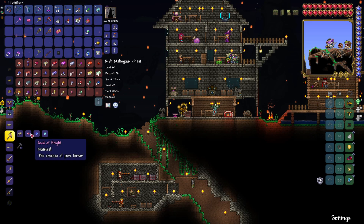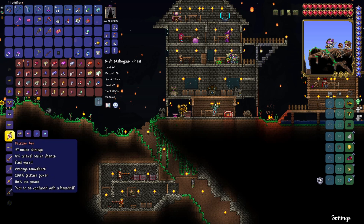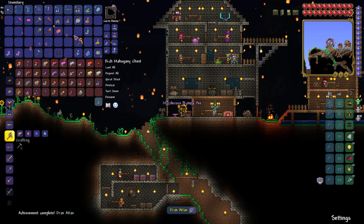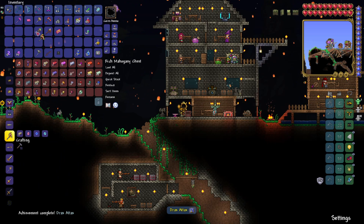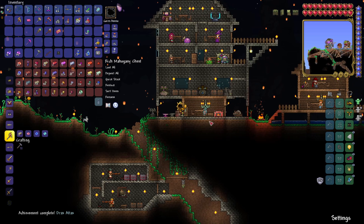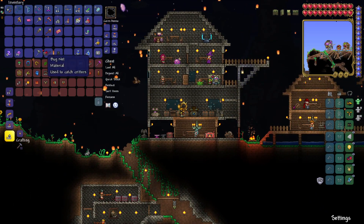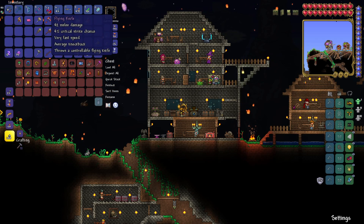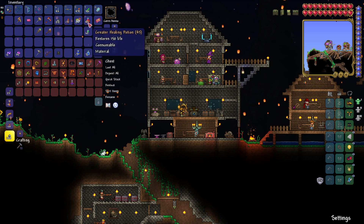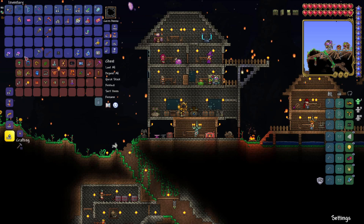We need one soul of each and some hallowed bars. Let's get that — mission complete! Let's equip this Hallowed pickaxe. I'll clear up some space; this flying knife I'm not really using so I'll get rid of it as well.